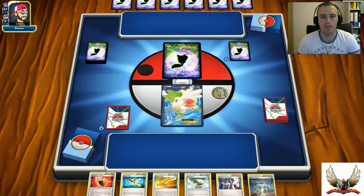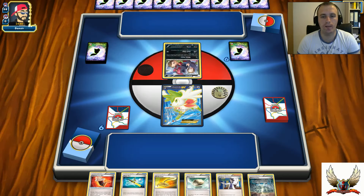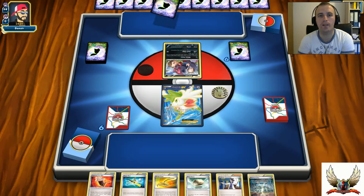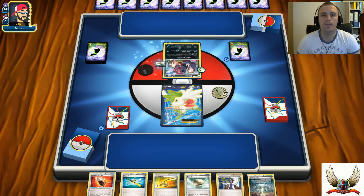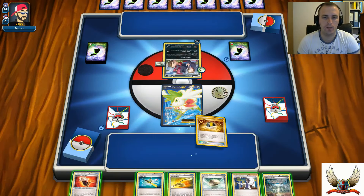At least I have a Float Stone so I can retreat my Shaymin from the active spot. I have a Reverse Valley and my Sycamore. On the other side it's a Zoroark, so I need to be very cautious about expanding my bench. There's a Float Stone and Darkness Energy - and my opponent just passes his turn.